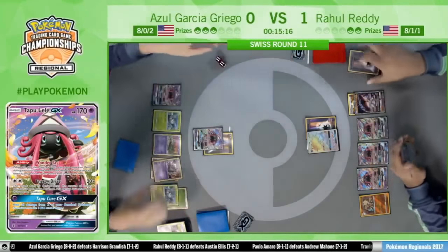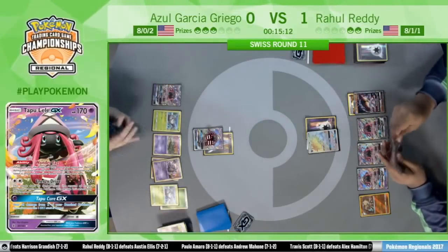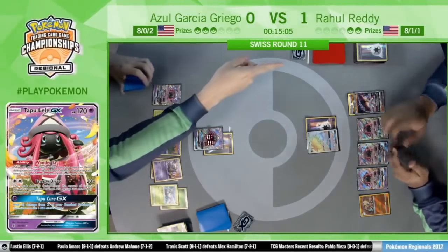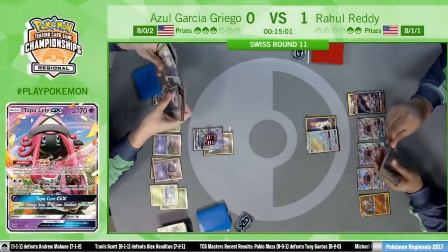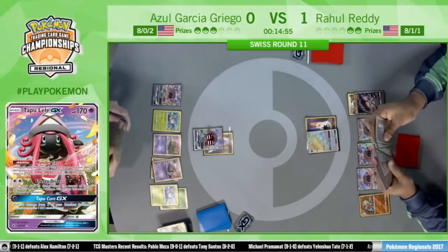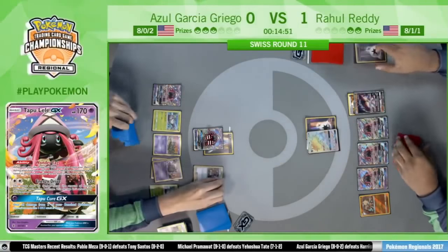Even if Azul retreats the Tapu Lele after it takes damage, Bloodthirsty Eyes can bring it right back up. Rahul is fine here. Riotous Beating on the Tapu Lele — 120 damage, 50 away from being knocked out. Action is back on Azul. Looking through Rahul's discard pile, that is the only Double Colorless in there, so Rahul still has access to two of them.